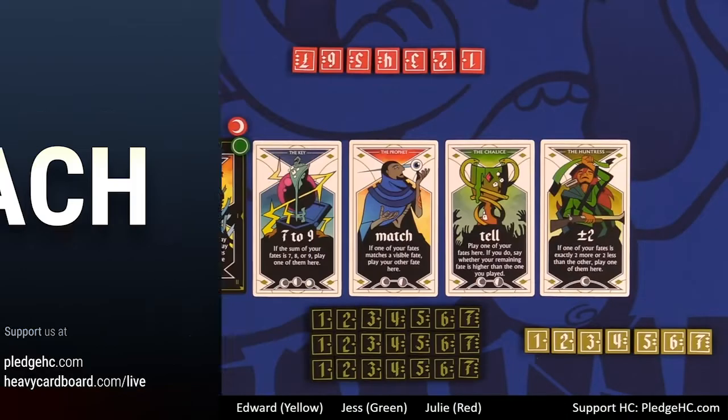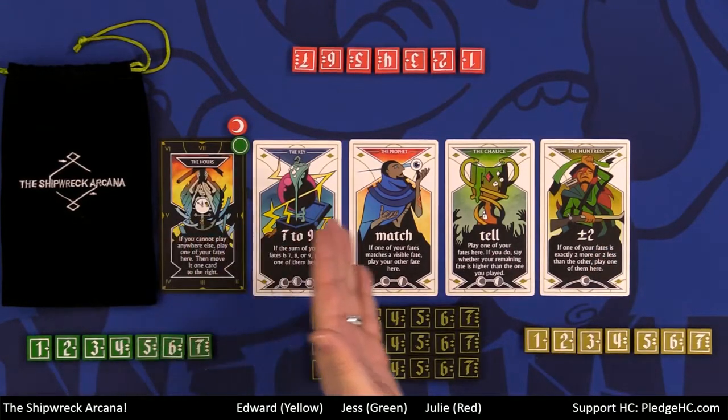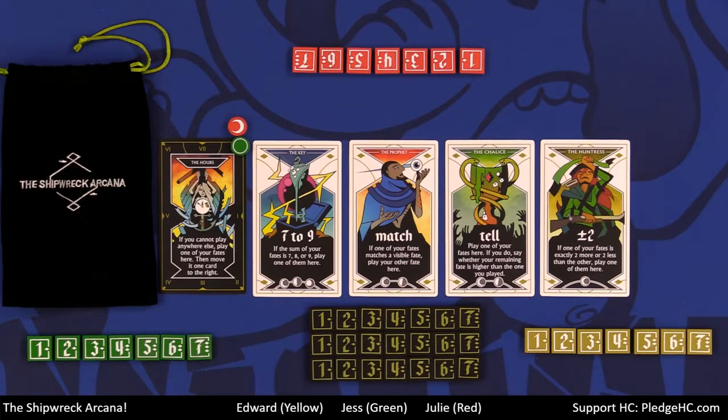Shipwreck Arcana: trapped in a drowned world, you and your allies are doomed — or are you? Using a mystical deck and a healthy dose of logic, you can predict each other's fates and escape unscathed. What you're looking at here are arcana cards — there's no board. We have fate tokens: 21 tokens that will go in this bag. There are three of each, which is important to know. This game is a co-op — we either win together or lose together.